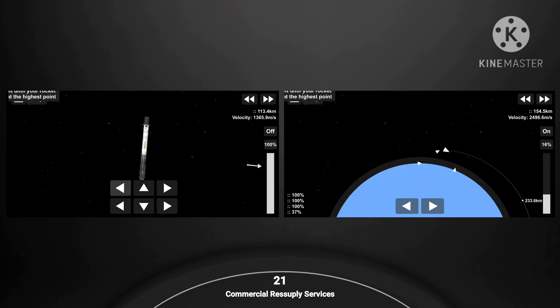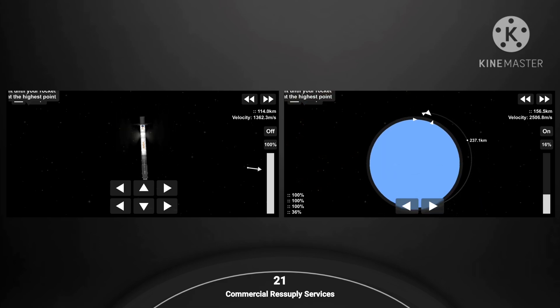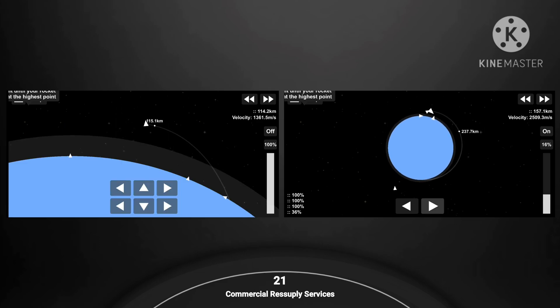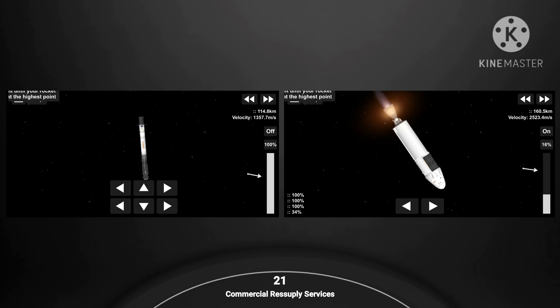Until then we get some really cool views of both the first and second stage. You'll notice that our grid fins on the first stage have also deployed. Those help to guide the first stage back during descent. You can also see some periodic plumes of gas — that's nitrogen — coming from our attitude control systems. Those help to orient the first stage as it continues to fall back towards Earth.